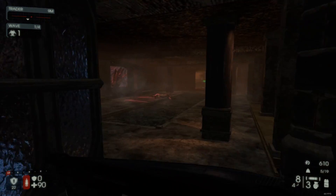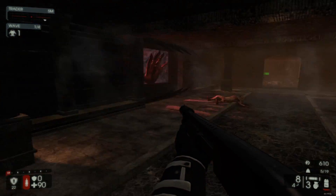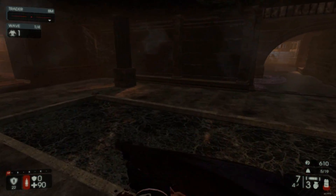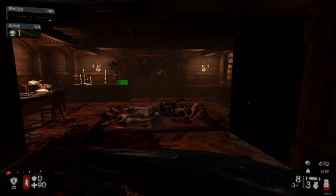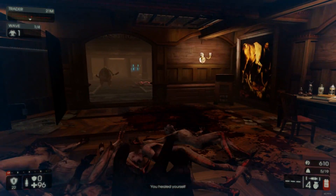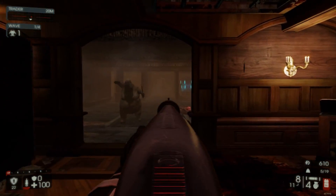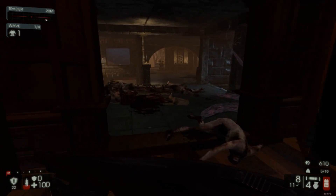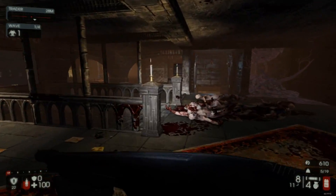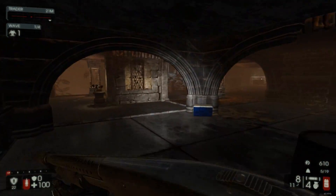I'm trying to think where would there be some sort of way to open those doors. If I'm going to try and show you the entire map in a map review, what I need to do is explore the entire map. Where could it be? I'm going to check that door out at the end — I'm guessing maybe I can't go through there. I haven't seen any levers anywhere.